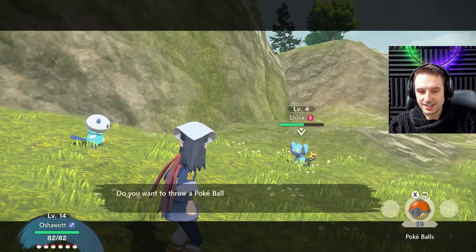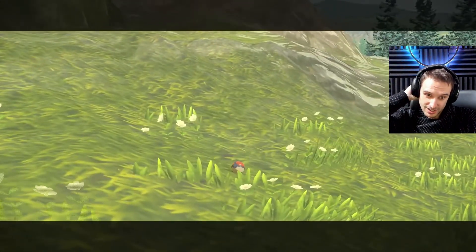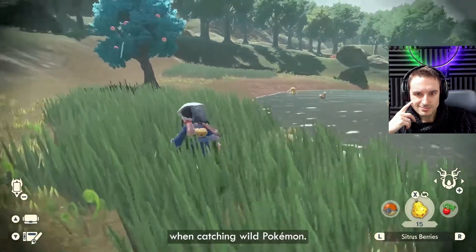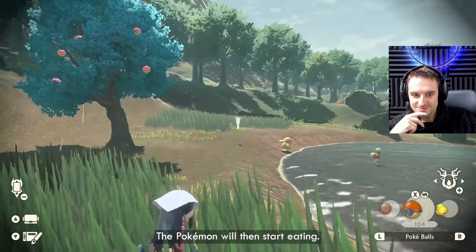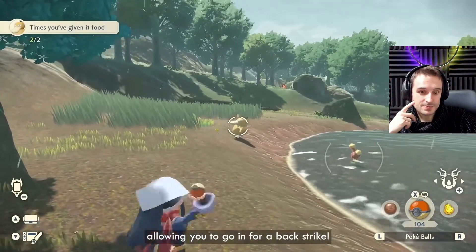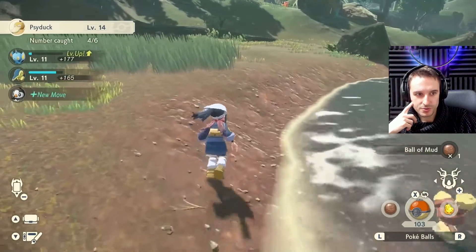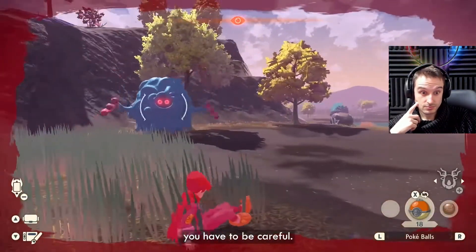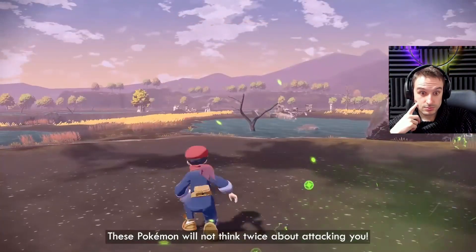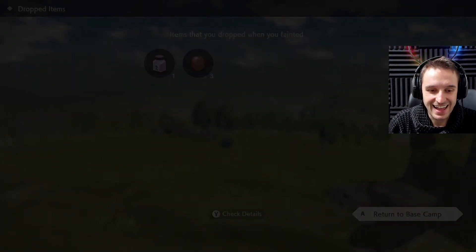You can initiate a battle by throwing a Pokeball containing one of your own partner Pokemon near a wild Pokemon. This looks like a long game. You can use items to your advantage when catching wild Pokemon — for example, rainy weather makes Pokemon much less aware of your presence, allowing you to go in for a backstroke. When encountering aggressive wild Pokemon, you have to be careful. These Pokemon will not think twice about attacking you. If you take too much damage, you will black out and lose some of the items you are carrying. The music and sound effects are very Breath of the Wild — there's no hiding it.